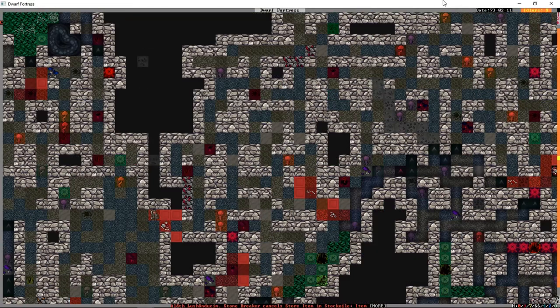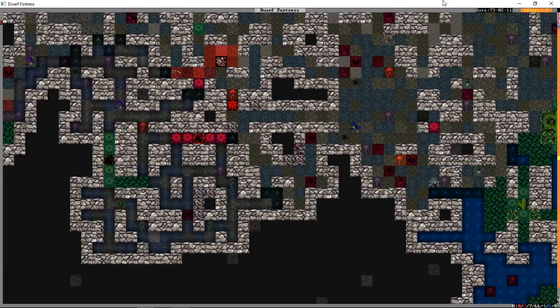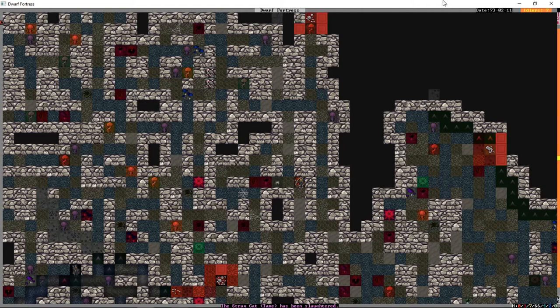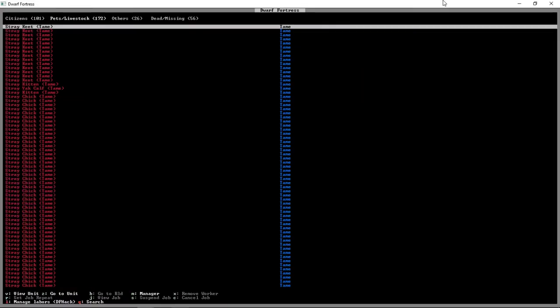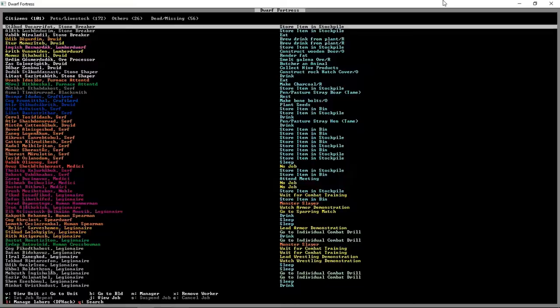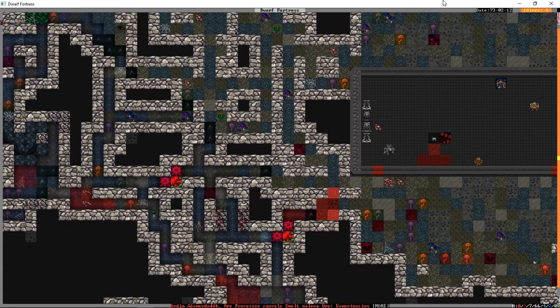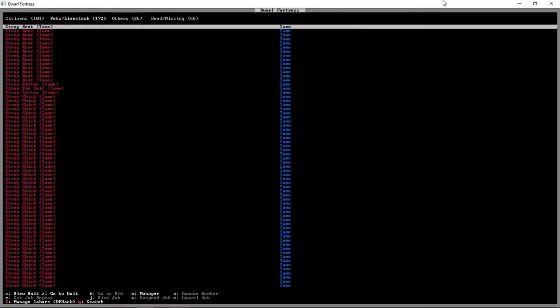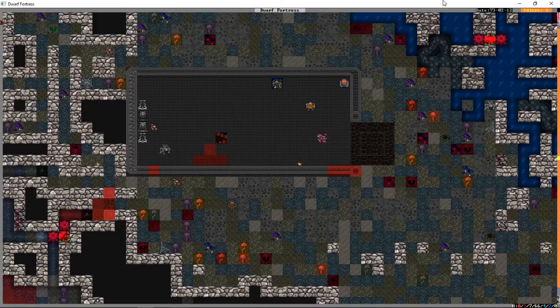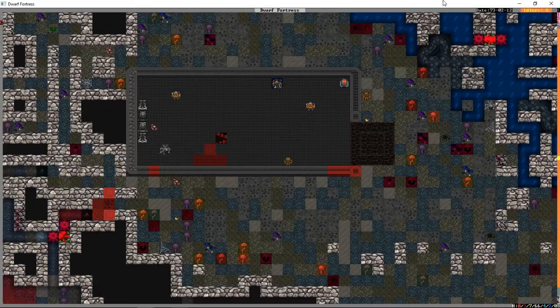What I'm hoping is that one of these guys finds it first - that is pretty much their purpose. And that's assuming it comes for us at all. I don't think I've ever seen a forgotten beast not attack a fort once it's seen them, but it might not actually find us for a while. Seen as the forgotten beast seems to have forgotten about us, we're going to leave it alone for the time being and end this episode here. As always, thanks for joining me and I hope to see you in the next one.